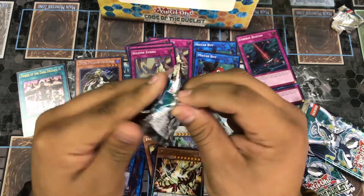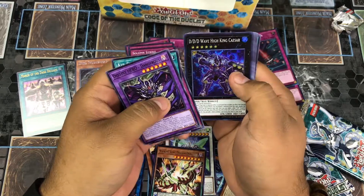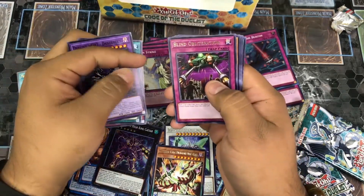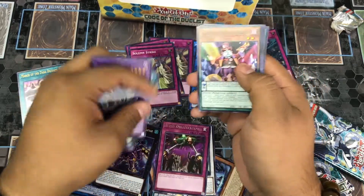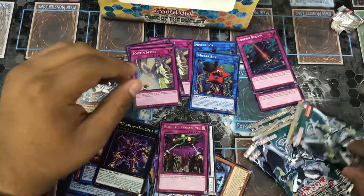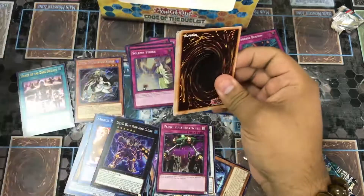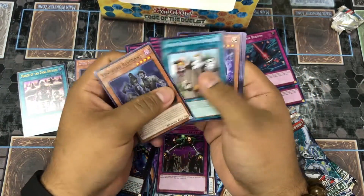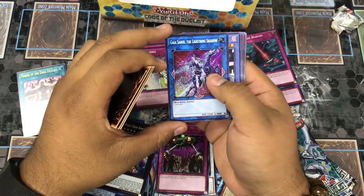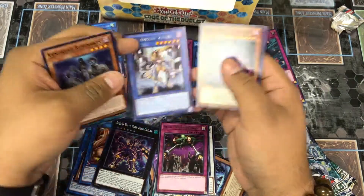Let's get to it. First attack — what will we get? Come on — DDD Wave, High King Caesar, and the Blind of Liberation — our semi-skulls. My Universe once again. And here we go — Gaia Saber the Lightning Shadow as our another secret, and Reverent Slayer.